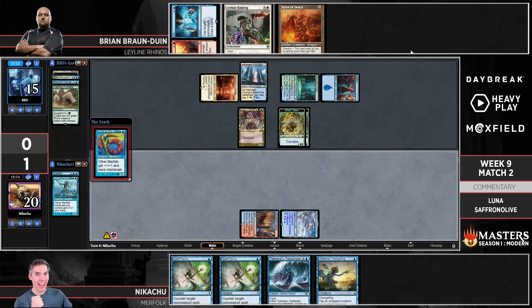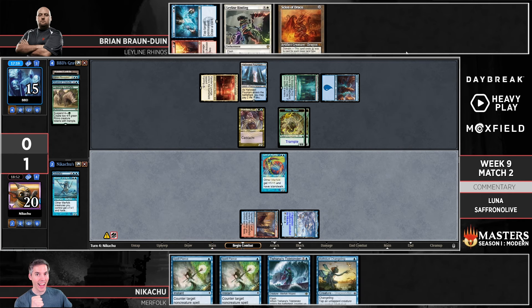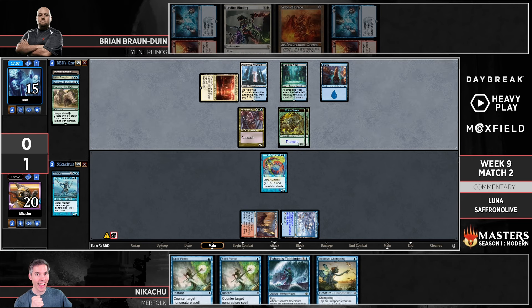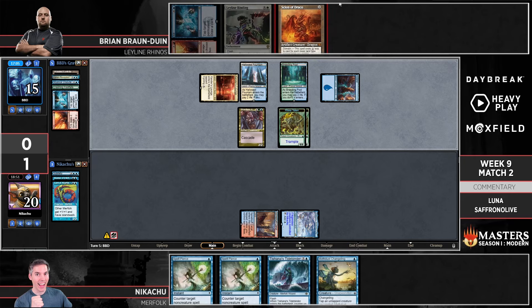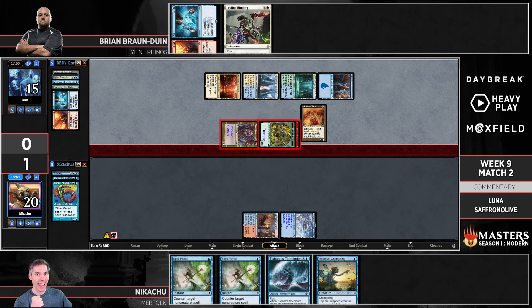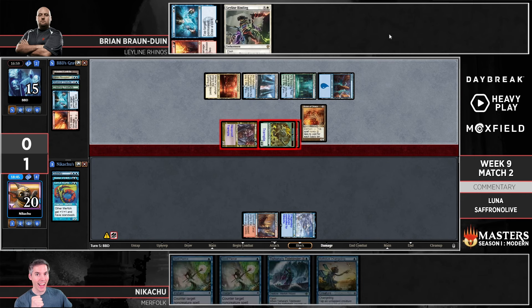The problem with putting Moth Dust Changeling in your deck is sometimes you draw it. There's a lord — orange drew a card I put in my deck, unlucky. It's good with Deep Root Pilgrimage for sure, but with the Pilgrimages being sided out it's not the best one-drop. You can see the cost of having to have 28 different cards each week kind of adding up — Moth Dust is a card that if Nikachu was just going to run a league or something, he's probably not going to have Moth Dust Changeling in the one-drop slot.